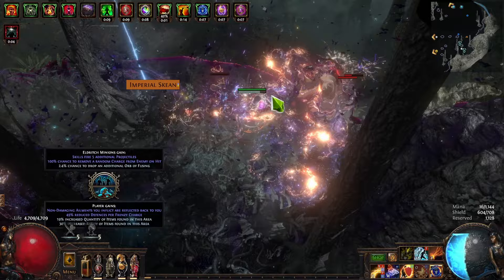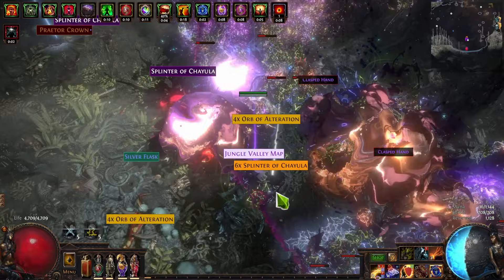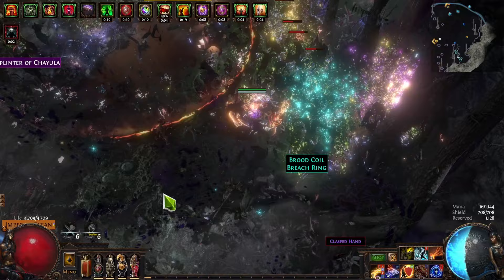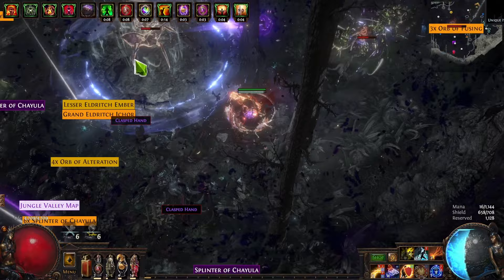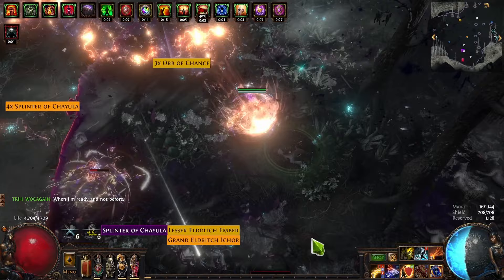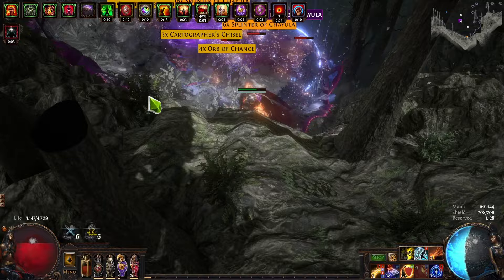I usually grab all the quantity things, which is honestly the reason why I die — I grab them right before I pop my expedition. Another Fortunate card! I've turned in like six sets of those so far, pretty darn good. The main thing we're farming is the Fortunate card. We also have a chance at the Skin of the Lords card, the Empower card, and the Scout card — which is still eight cards for seven Exalts, almost a Divine.